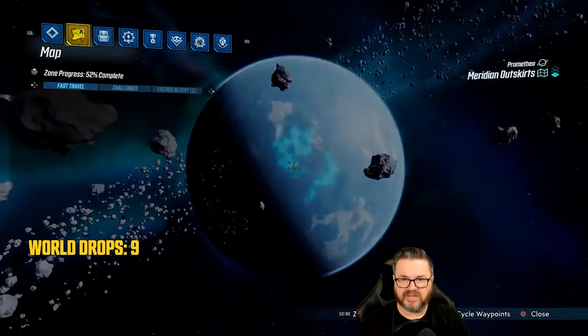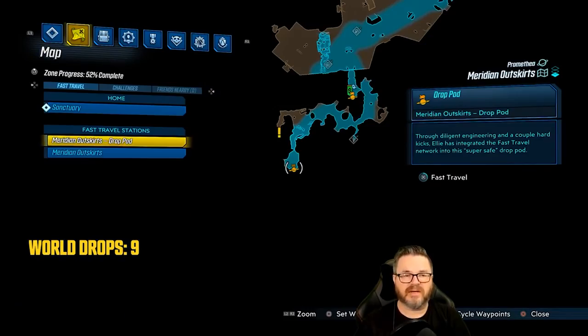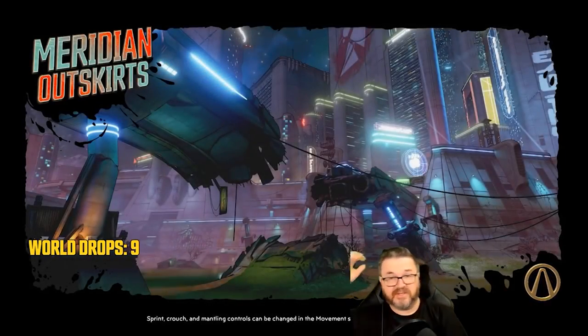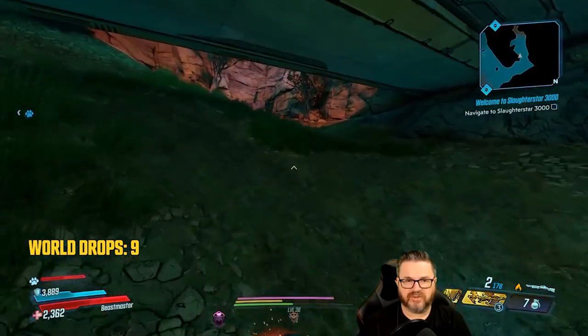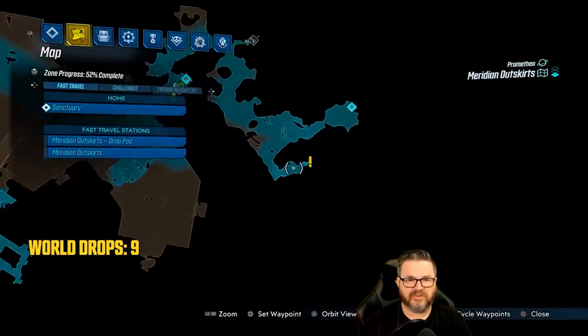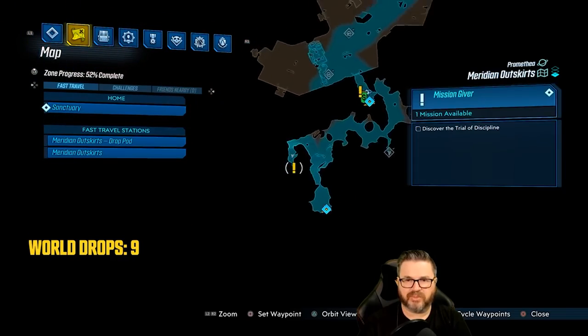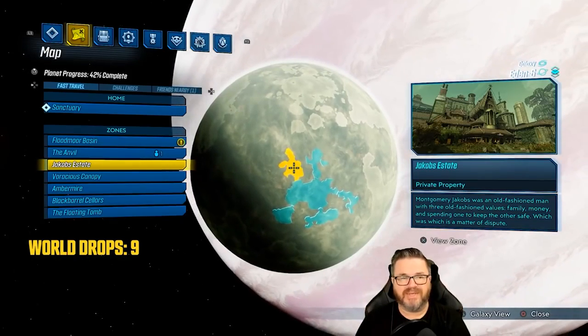Next we're going to Promethea. The first one here is at the very beginning of Meridian Outskirts — go to the Meridian Outskirts drop pod and run down the hill and hang a hard left. One tip: if you can't remember all these locations, go on each of your maps and look for the exclamation points — look for things that say 'Discover the Trial of blank.' This one is the Trial of Discipline.